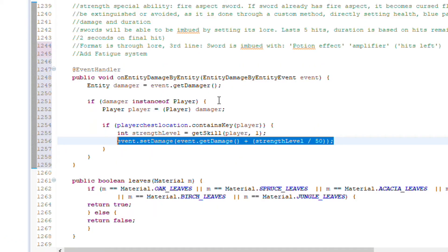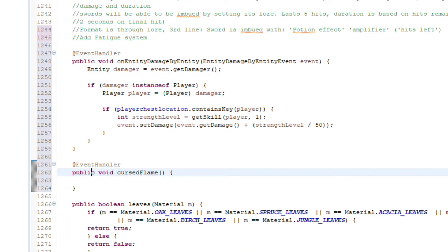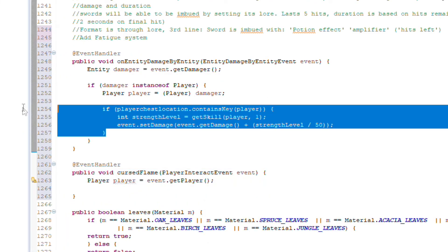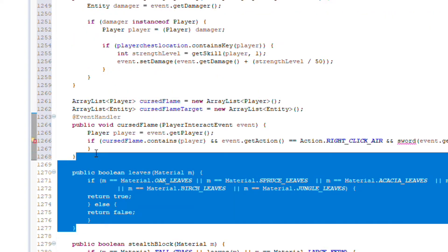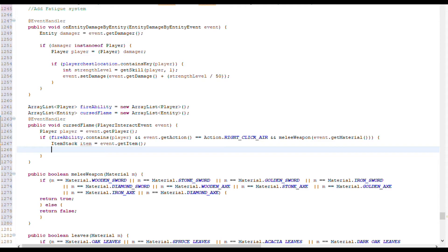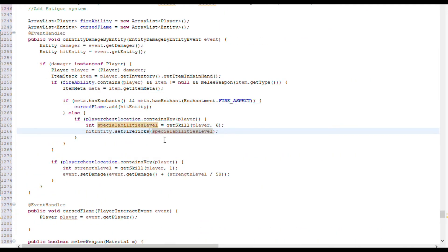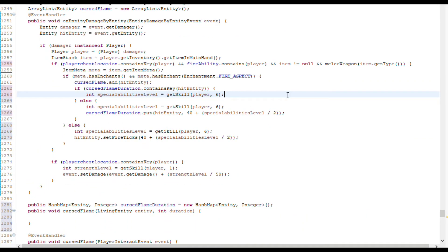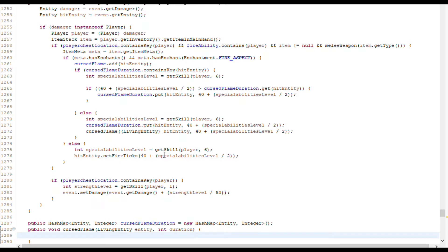I just finished the damage alteration based on the skill level of the player. Next is adding cursed flames. What do you think of this format for timelapses? This particular one is a little bit harder to follow — I apologize in advance for that. The issue with this segment is I'm jumping around a lot because I'm getting methods that I already created, and on top of that I put the code in the wrong spot.